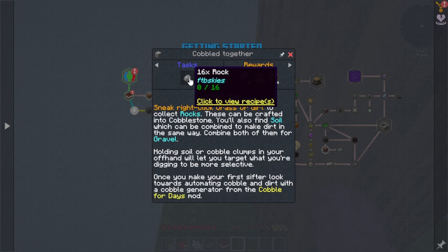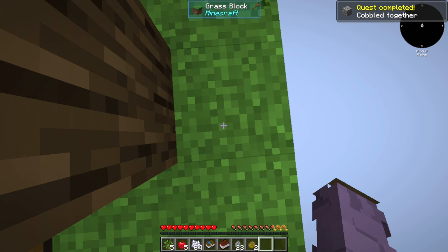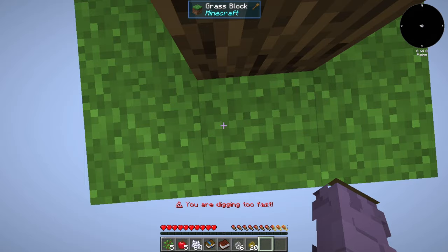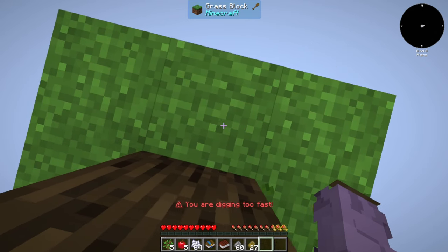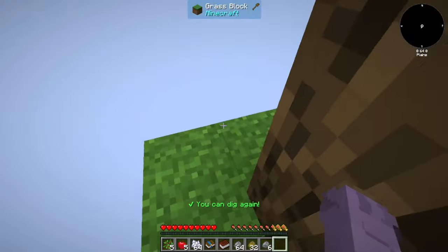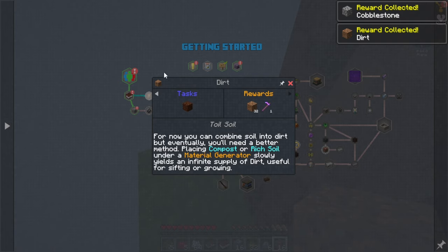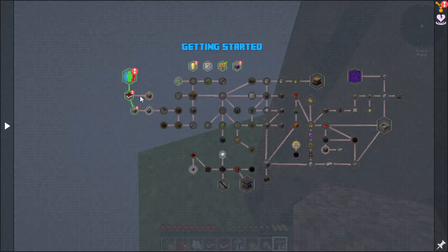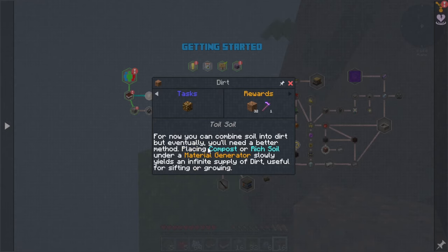We have pebbles — I think they're FTB Skies, not Botania. All you have to do is shift right-click the ground and you will get stone and clumps of soil. They do have a limit on clicking speed — I can't jitter click past it. I assume this is to stop auto-clickers from just spamming that and getting a bunch of dirt right off the bat.